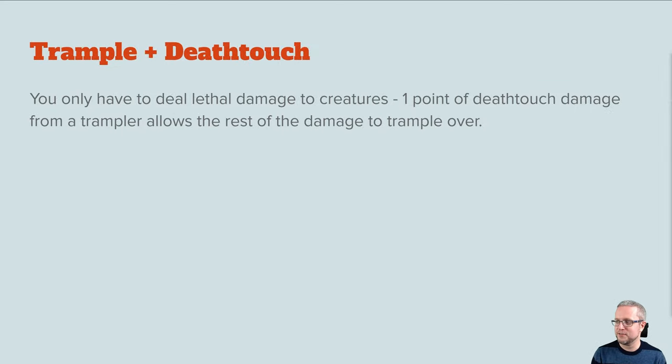Trample and deathtouch — this is the first time we're visiting it on the layer. Not too bad, but certainly tricky for new players. You only have to deal lethal damage to a creature, and one point of deathtouch damage from a trampler allows the rest to trample over onto the defending player. If there are multiple blockers, it deals one point of deathtouch damage per creature.